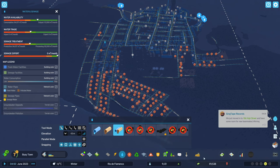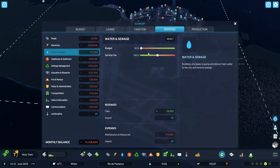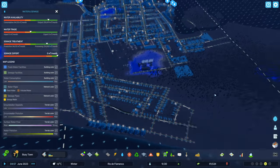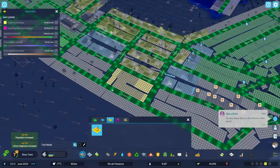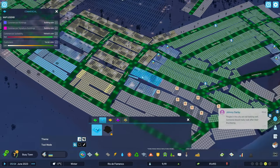Then I discovered we have a sewage problem — we didn't have enough sewage treatment, and we don't have much budget. As I increase the budget for the sewage, because I had decreased it before, we don't really need that many pumps. I think there's only one sewage outlet for the entire city right now, but we do need to budget it properly.